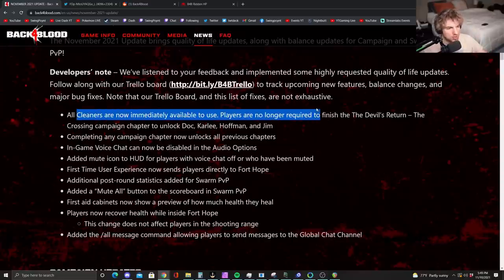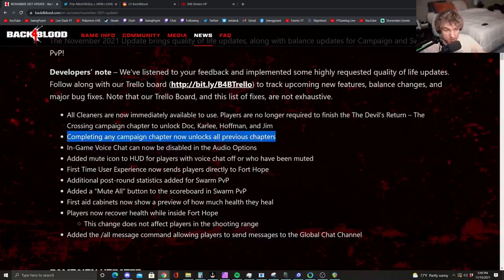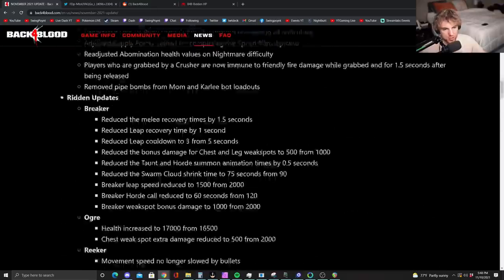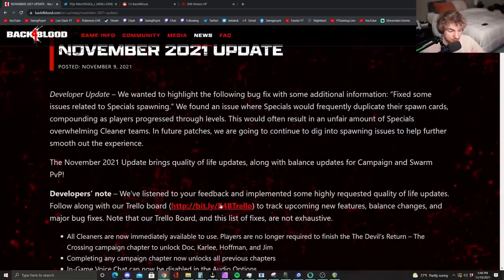Other changes include that all cleaners are now available from the start — you don't have to unlock them by completing the first four levels. Also, if you complete a campaign chapter, it'll unlock all previous chapters, which is extremely interesting. They also adjusted supply points on certain runs, probably to stop people from farming a single level over and over, since farmers create a bad experience for players genuinely running the level. You can see the full patch notes and a Trello link to see what they're currently working on.